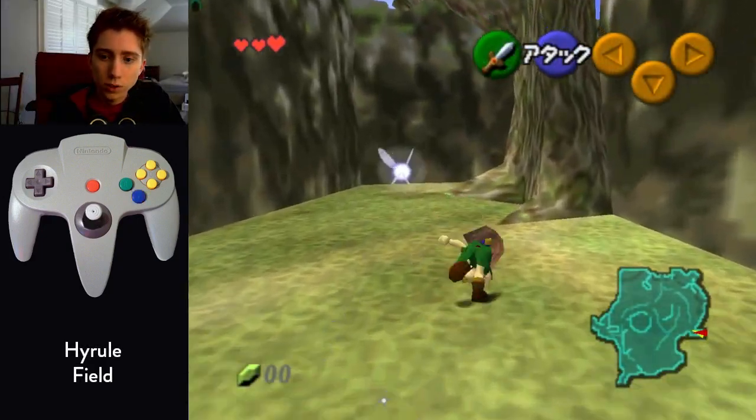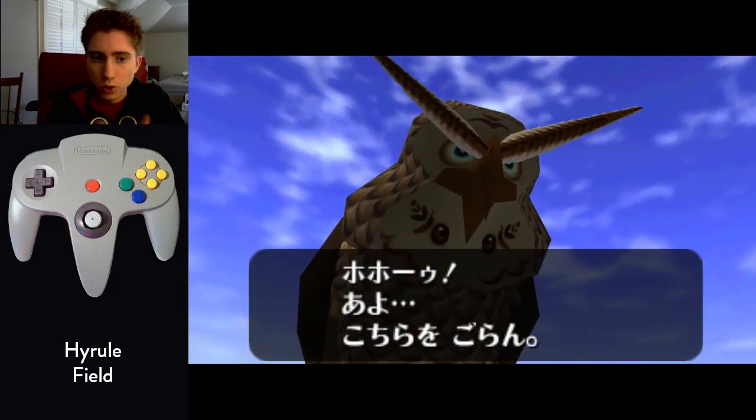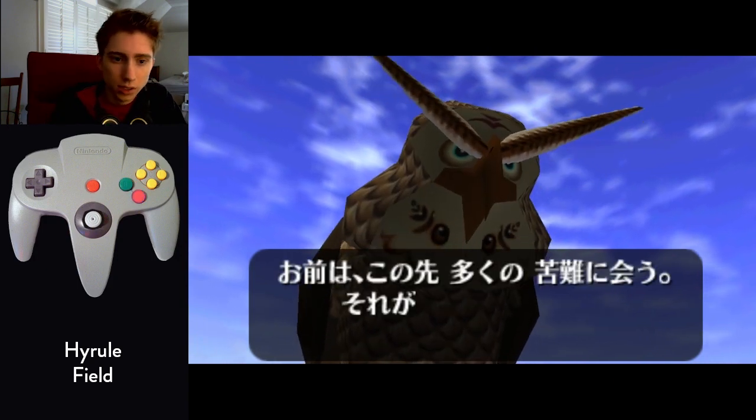When you enter Hyrule Field, do four rolls forward, hug them as tight to the tree line as possible, and then do two side-ups to the right. You'll trigger the owl to start talking to you. Make sure you choose the second option — if you choose the first one, you'll get stuck in a loop.